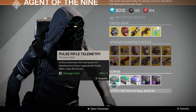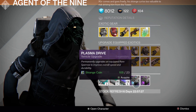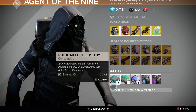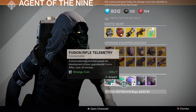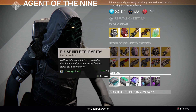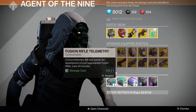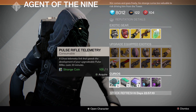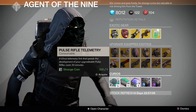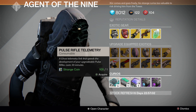The curios this week include Pulse Rifle Telemetry, Fusion Rifle Telemetry, Machine Gun Telemetry, Plasma Drive, and Void Drive. For people that don't know, these give you a little more XP when you're trying to level a particular gun. Use one prior to handing in bounties or out earning XP for that weapon and you'll get 30 minutes of bonus XP.